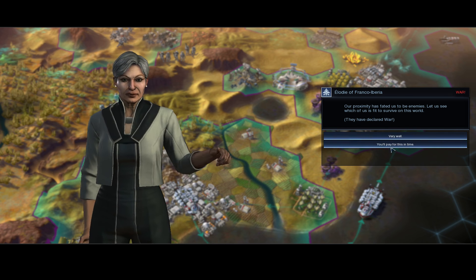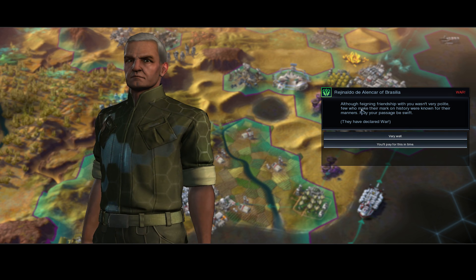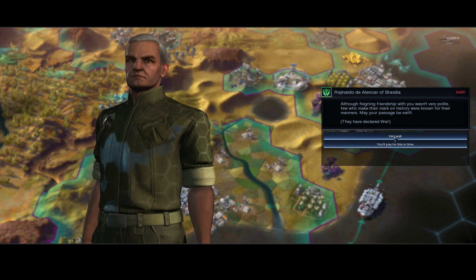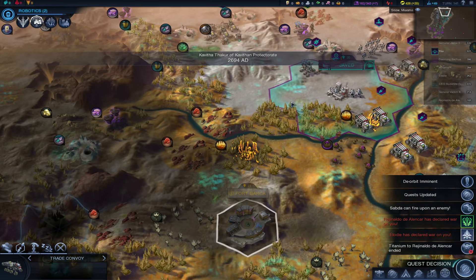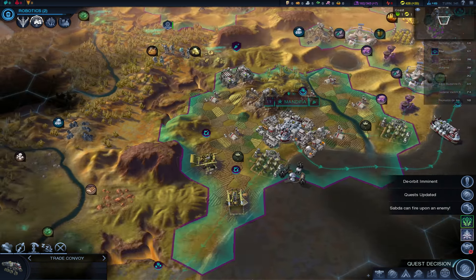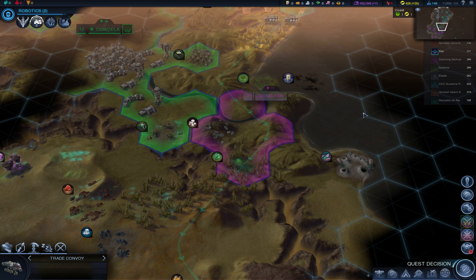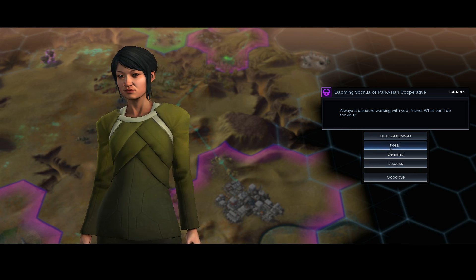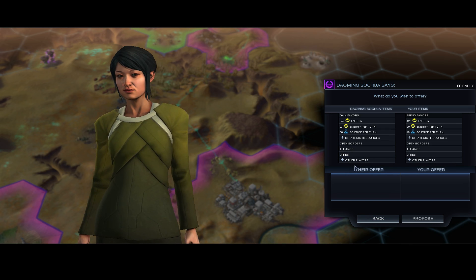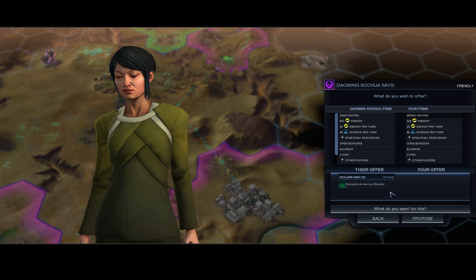And here we go. This guy as well. I expected a war on this front — but definitely not here. Okay, let's try to bribe PAG to attack Brasilia. What do you want for this?